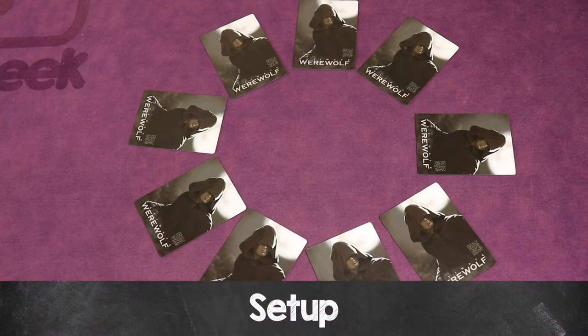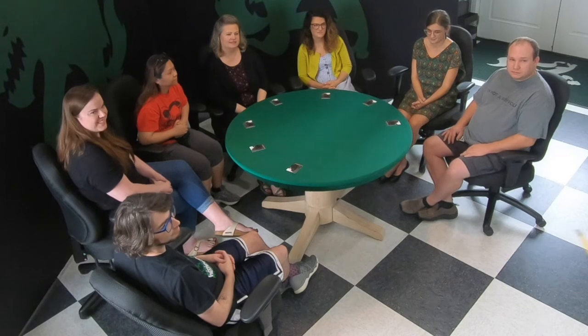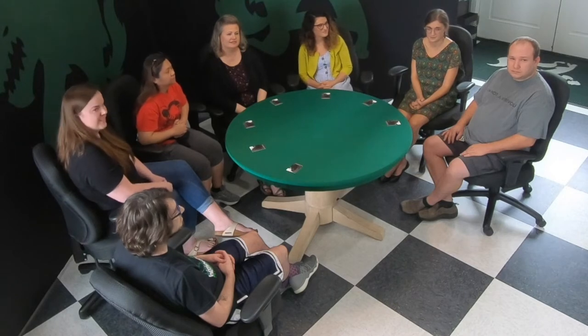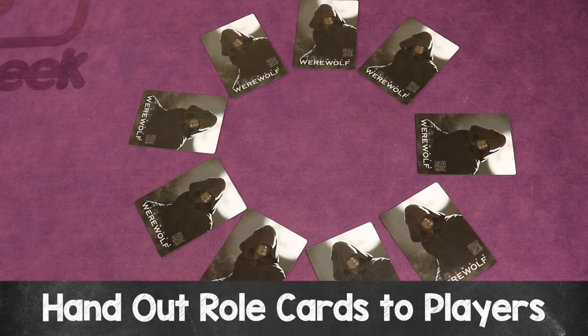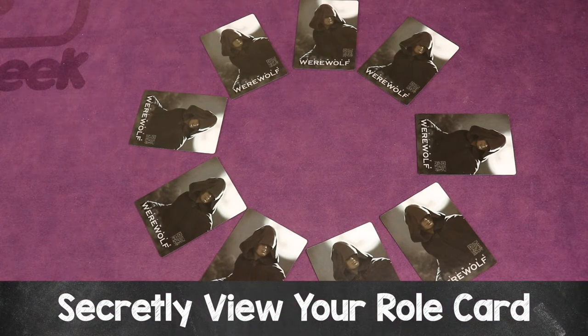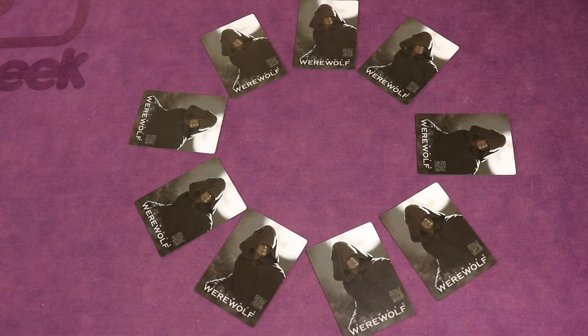Arrange the chairs in a circle, similar to how I have the cards laid out here, giving each player a few inches of space on either side of their chair. If you're playing with people who don't know each other, it's best to provide name badges or stickers so people can see each other's names. Once you've secretly dealt each player a role card — we'll talk about building the deck later — remind players that their card is always to be kept secret. You can say anything about your role, but you can never show your card to anyone unless the moderator tells them to.